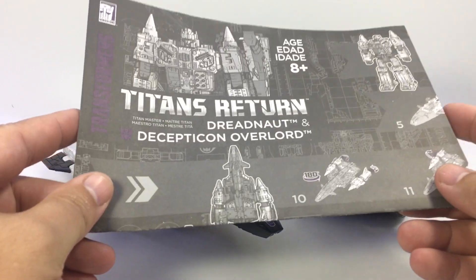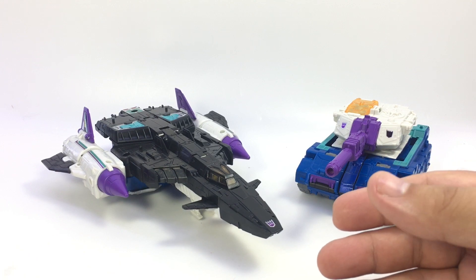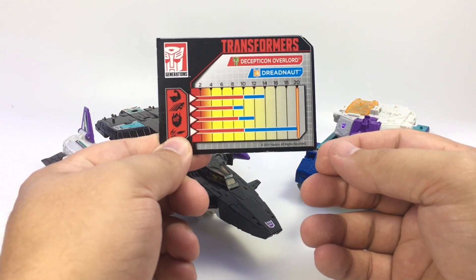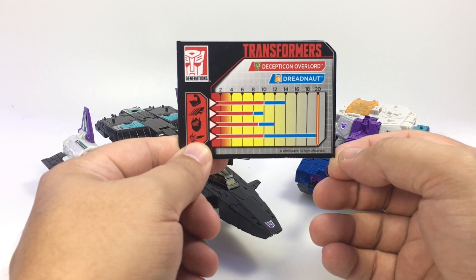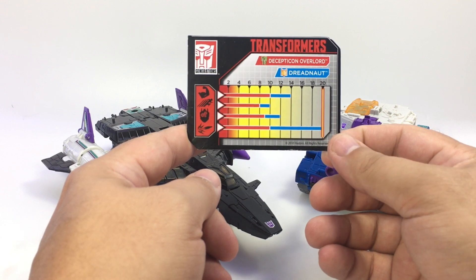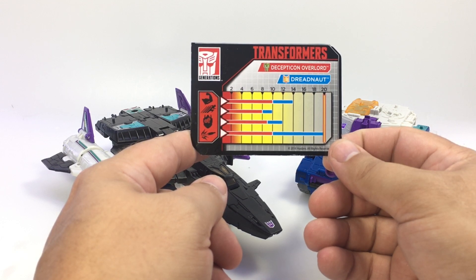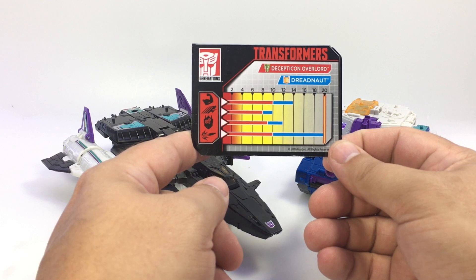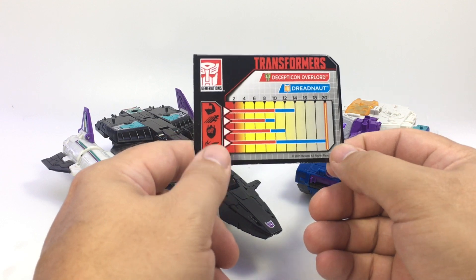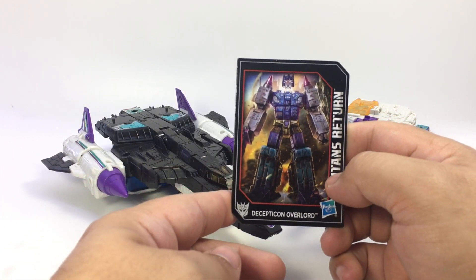You get the jet, the tank, the instruction manual with all the cool little bits and steps to transform him. You get his bio card — Decepticon Overlord with Dreadnought as his Titan Master. His stats with and without Dreadnought attached: his firepower jacks up to the max when he's got a Titan Master attached, his speed not so much, his brains are okay, his muscles are decent, but his shooty missile ballistics is all the way up to 20 with the big glowy orange bar — so he's super shooty.